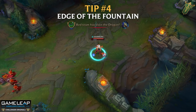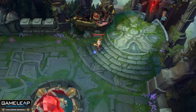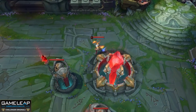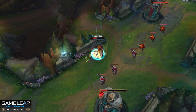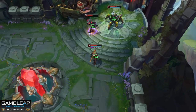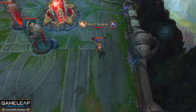Number 4: the first move out of base is to click towards the edge of the fountain, not to stand still in base, buy your items, and look at the shopkeeper's bald head. On average you can save up to 10 seconds compared to the standard low elo player. Most players just stand in base browsing the shop, whereas a challenger player is already out at their tower ready to get back on the map. As soon as you hit base, click towards the edge of the fountain, buy your items, wait for your HP to go up, and get back on the map ASAP.